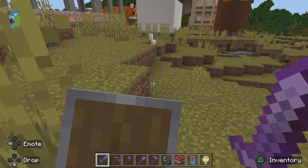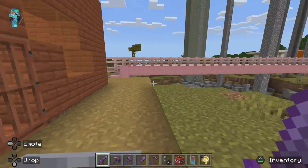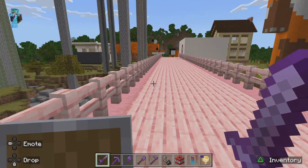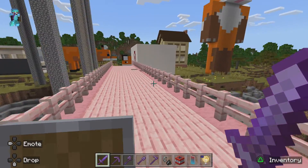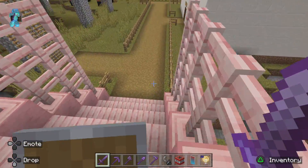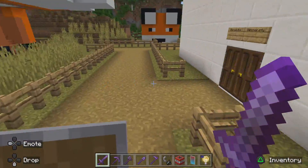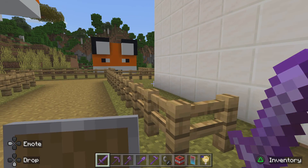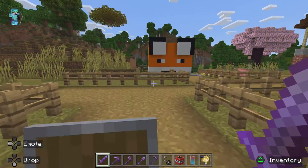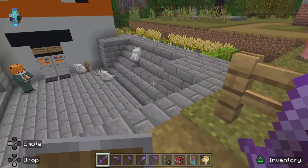I was gonna make an episode today but my phone wasn't on so we couldn't do it. I just made a cherry bridge — I made this world because I wanted to try it out. I started this world when cherry wood came out.